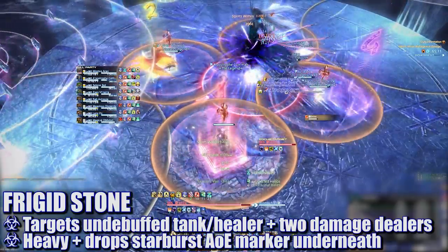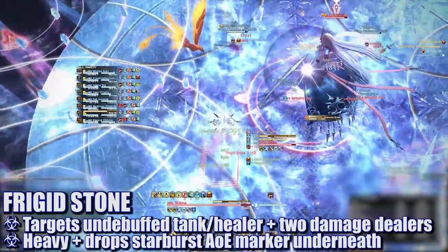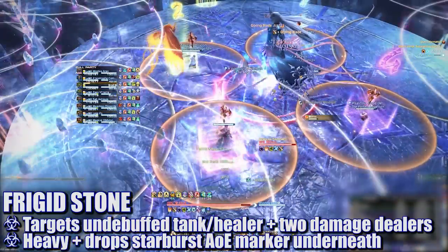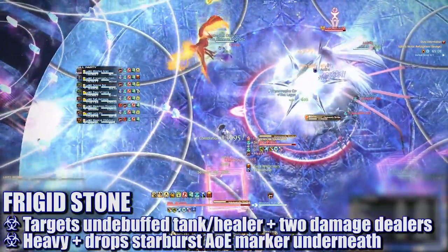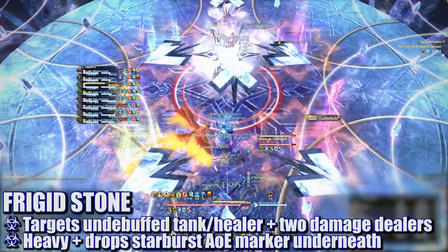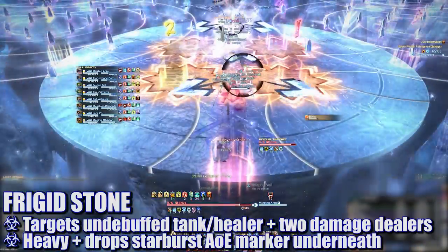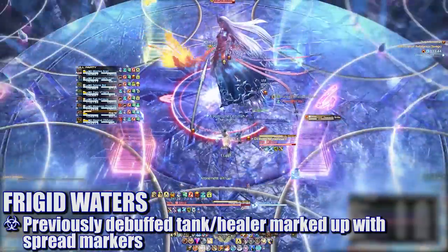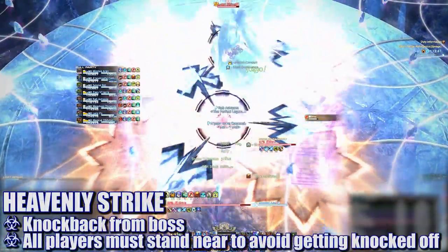Immediately after, one tank, one healer, and two damage dealers will be targeted for circle AOEs. Two large AOE circles will form in either the north and south or the east and west of the platform, then spread to either side until they get all the way around. The players with the targeted circle AOEs will soon get hit with ice, dealing damage and afflicting them with Heavy — this Heavy cannot be dispelled. Immediately after, in the location of each ice explosion, star AOE markers will appear that will soon shoot out long line attacks in the direction of each arrow on the marker. At the same time, the tank and healer originally debuffed with freezing will be targeted for flare markers that need to be separated from each other.